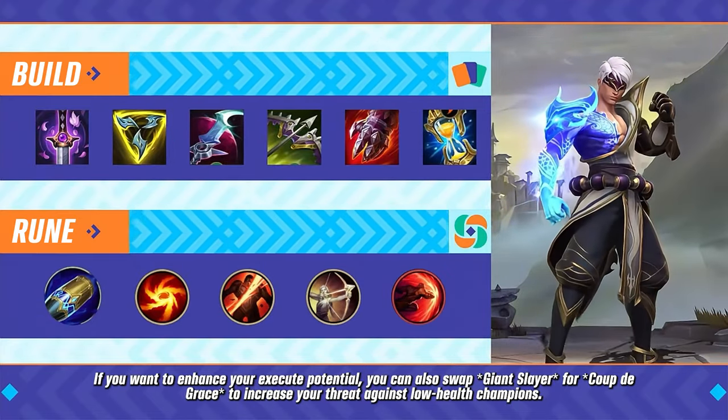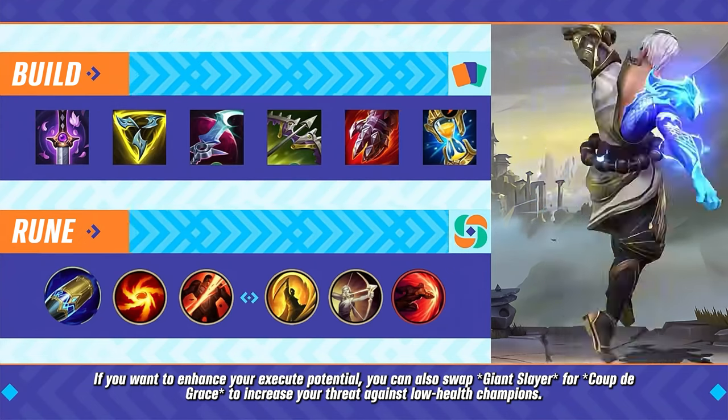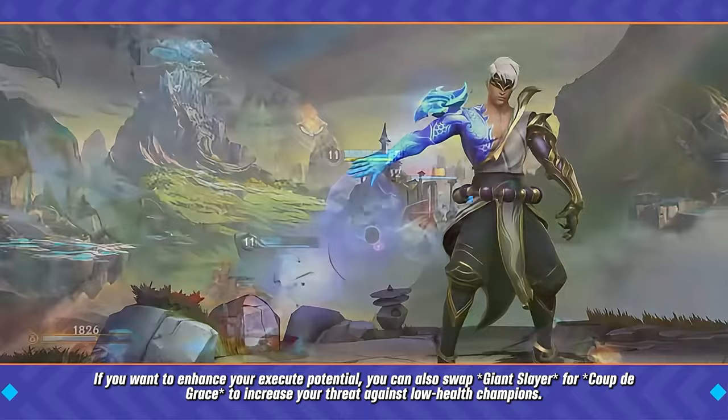If you want to enhance your execute potential, you can also swap Giant Slayer for Coup de Grace to increase your threat against low health champions.